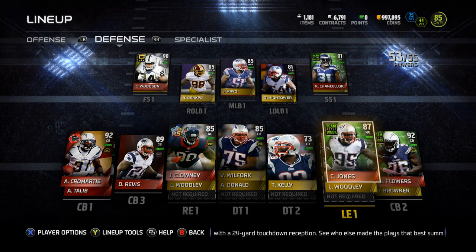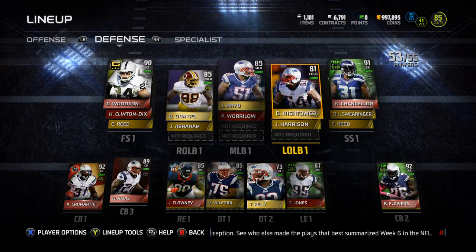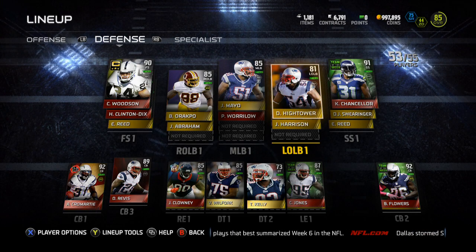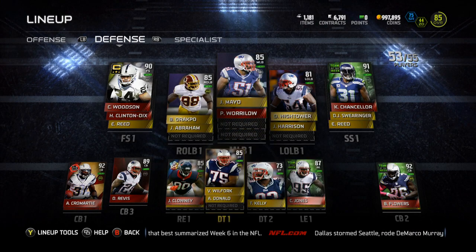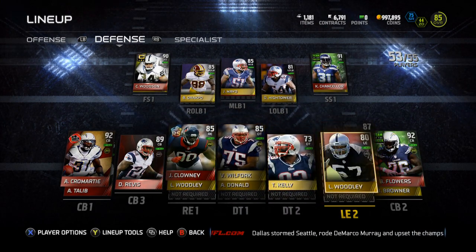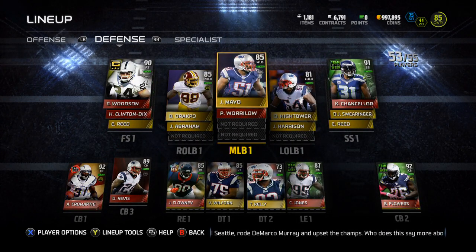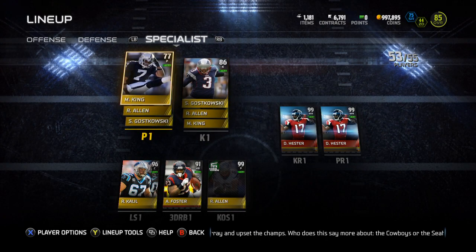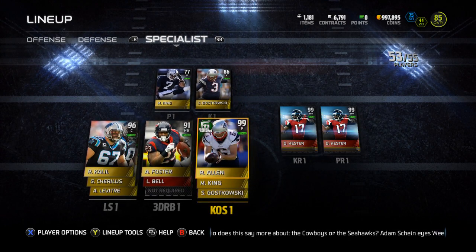I need to get Ninkovich so I can put Chandler Jones back where he should be. Need a better D-tackle, need a better outside linebacker than High Tower — 81 overall just ain't cutting it. I need to get Ray Lewis because I suck playing defense online and need all the help I can get. I'm pretty good at offense but defense is just not my specialty.